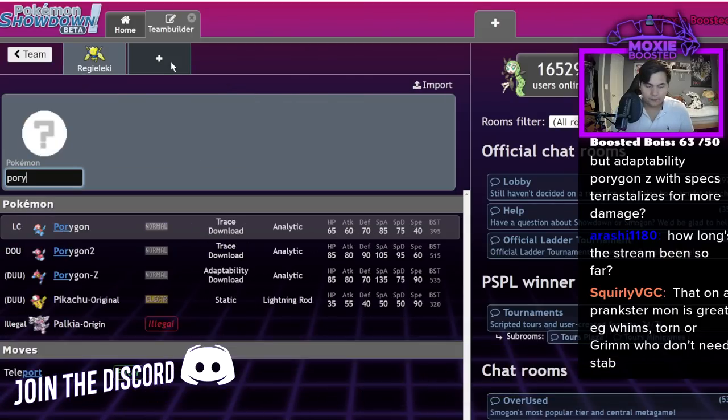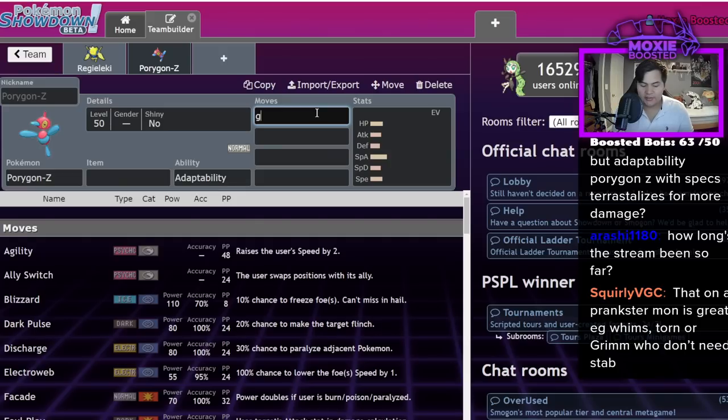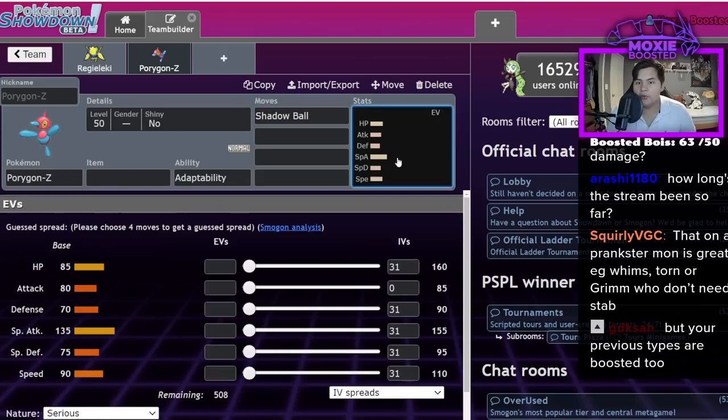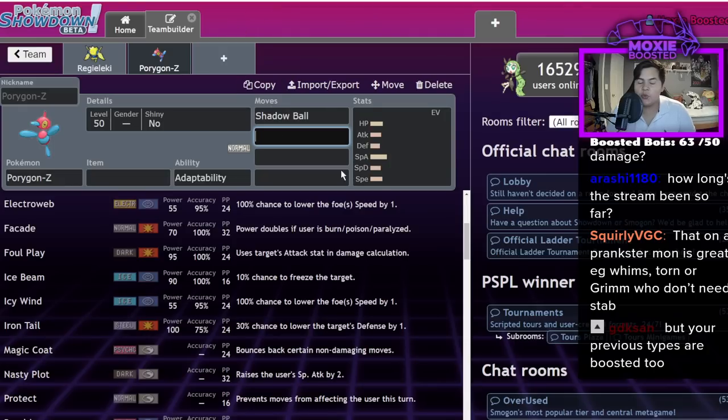Alternatively, you turn into a Ghost type with something that has Shadow Ball on it. Still just as good, arguably better. Obviously you're more Snarl-weak, but that's a situation where you could try to KO the Pokémon, then see a Fake Out Pokémon come in, go 'okay, it's morph time,' and then all of a sudden you're immune to the Fake Out and can Shadow Ball whatever you want with Adaptability.